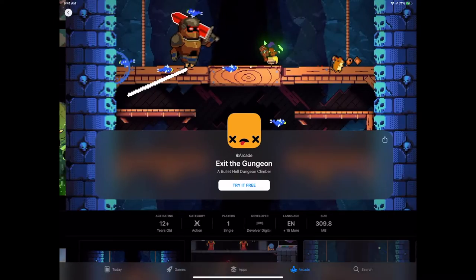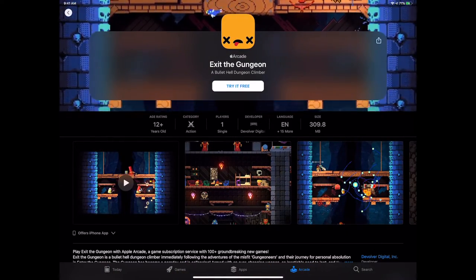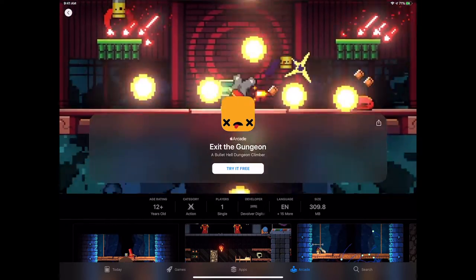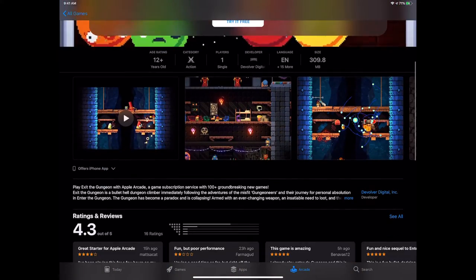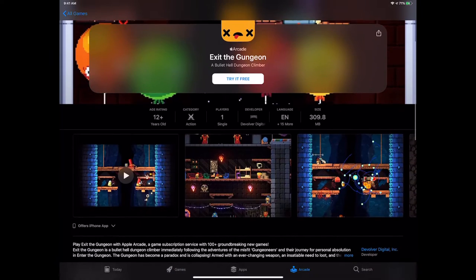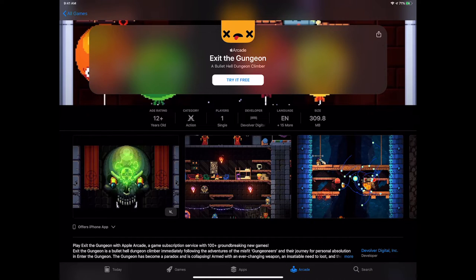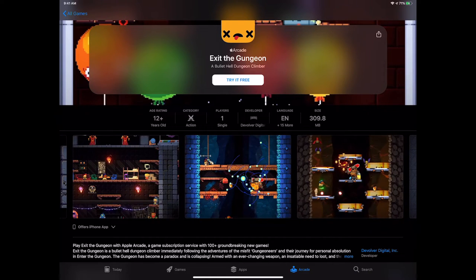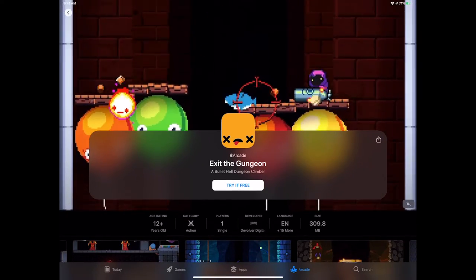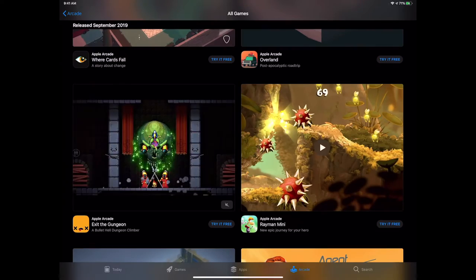Now we have Exit the Gungeon — a retro arcade classic game. It's essentially bullet-hell action: you're going to be descending through dungeons and facing waves of crazy enemies. Devolver Digital has published a lot of games — best known for Reigns, but they also published Downwell. This has a total Downwell vibe where you descend wave by wave through dungeons, but with a greater level of polish and more variety in enemies and weapons.